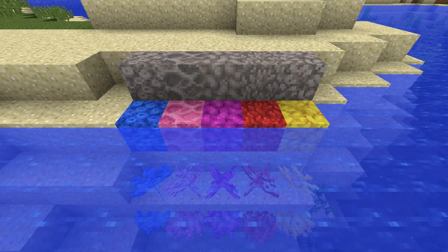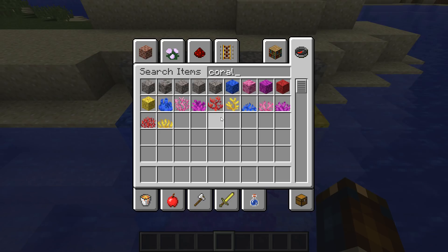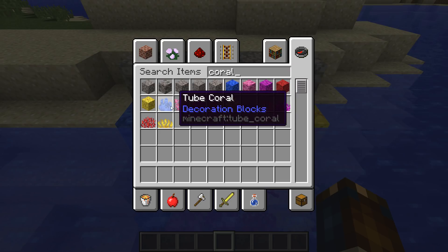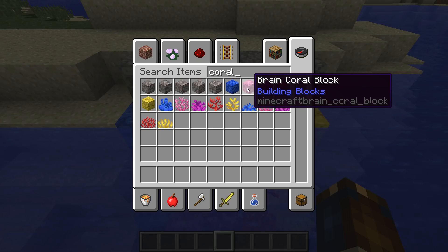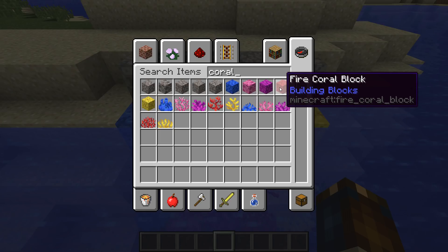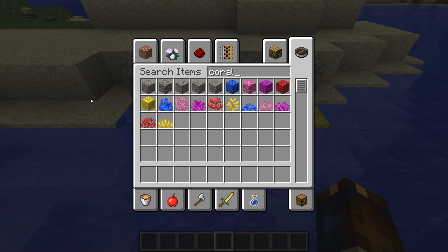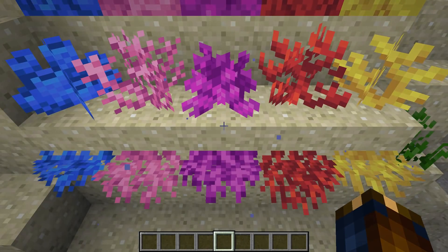There are a bunch of renames in this version as well. Blocks of coral are now called coral blocks, and coral plants are now called coral. The colors of coral have now been named as well: blue coral is now called tube coral, pink coral is now called brain coral, purple coral is now called bubble coral, red coral is now called fire coral, and yellow coral is now called horn coral. Together with this there are new coral fan textures.